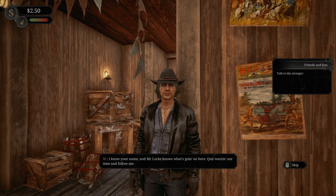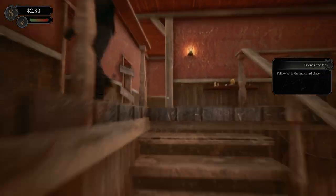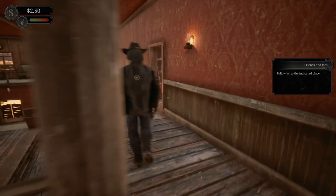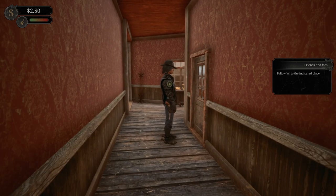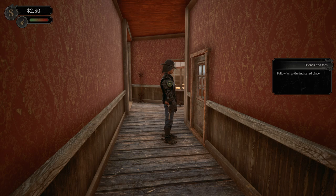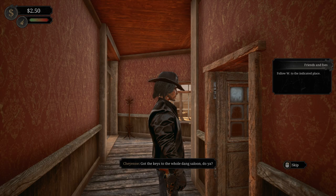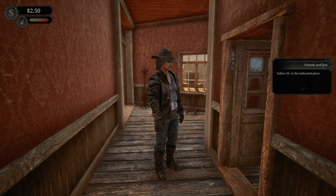The name's Cheyenne, and I don't think I need to listen to you. 'I know your name. And Mr. Locke knows what's going on here. Quit wasting our time and follow me.' This is one shady character. But why are you taking me to the balcony area? Are you going to do to me what I think you are? I'm not into that kind of stuff. 'Got the keys to the whole dang saloon.' Get in. I'll keep my pants on.